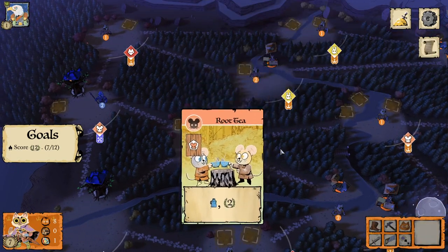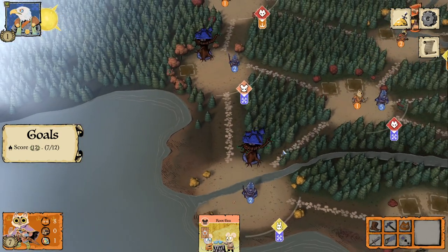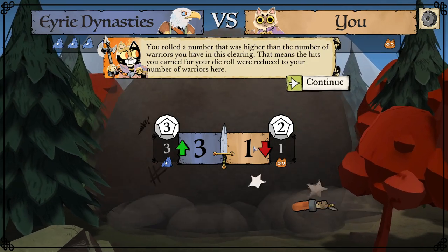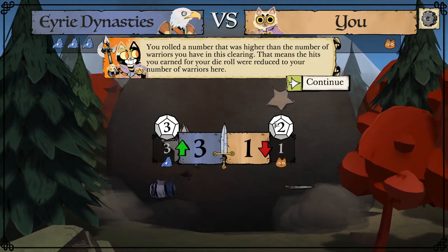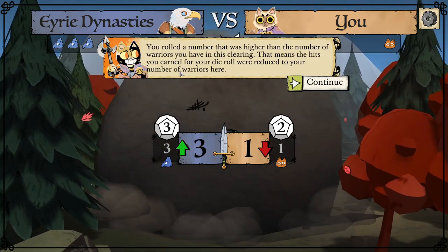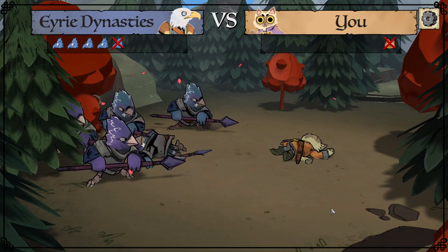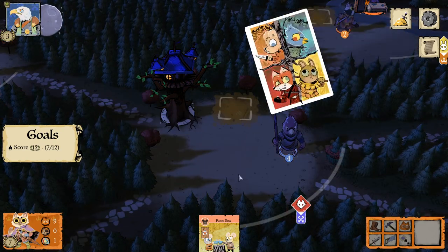We can undo the move. The Eerie moved and built the roost, so they get four actions now. They moved from there down there and they're going to be fighting here. You rolled a number higher than the number of warriors you have in this clearing — so the hits you earned were reduced to the number of warriors there. We can't attack twice because we only have one cat. We kill one of them and they kill my dude. They build another roost.